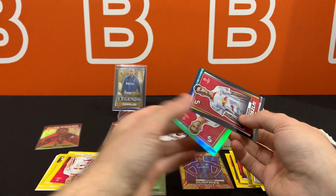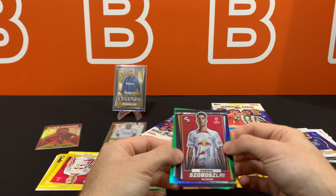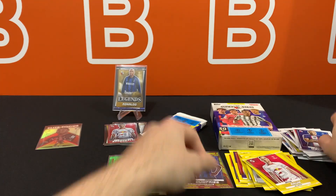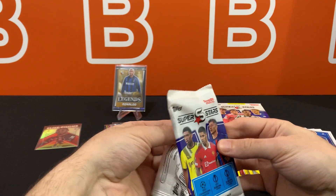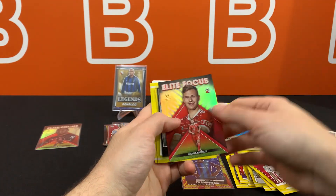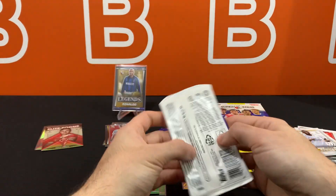There's Szoboszlai — and who's right behind him? His teammates. So Uncommon and Mystic, and I'm actually going to sleeve these probably at the very end since it'll just slow down the video. There's Mbappe base, and I've yet to see Messi or Ronaldo or Haaland even in base from at least what I've opened. There's Kimmich. Three yellows, two base — that's the name of the game.